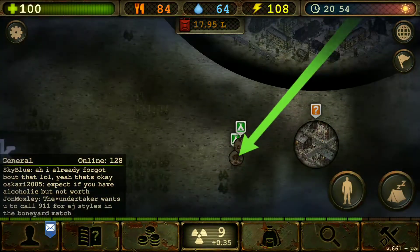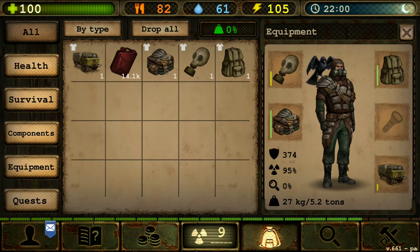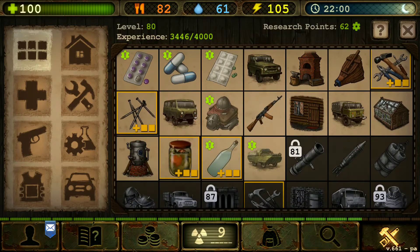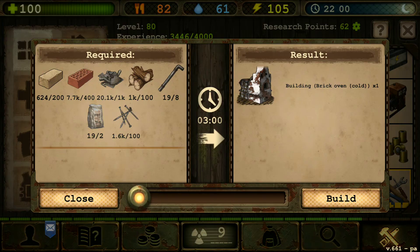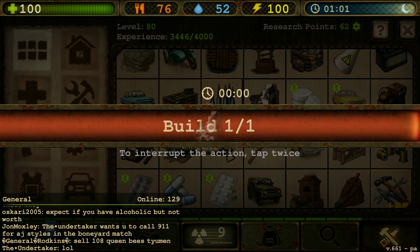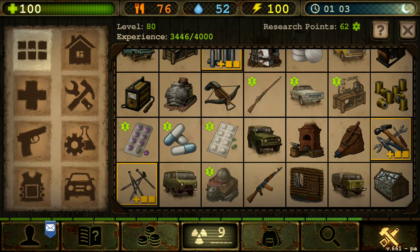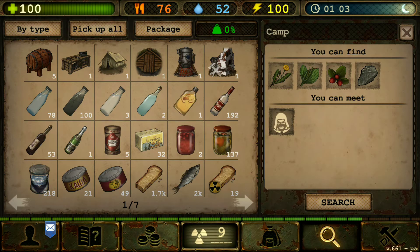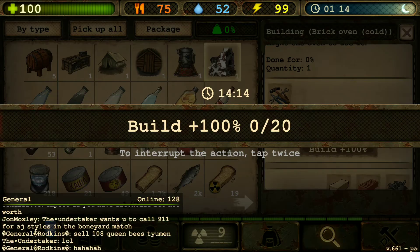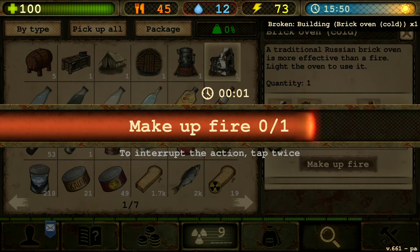Let's go back to my dugout. Can I make what I want to make? We got the oven brick. Let's build this — I want to make the oven. There we go. Fire it up!